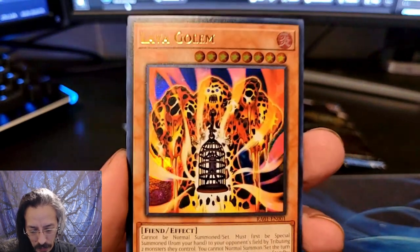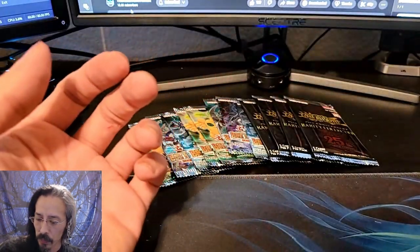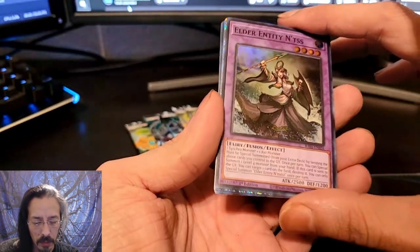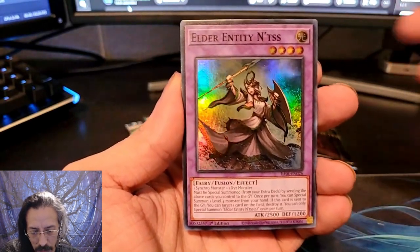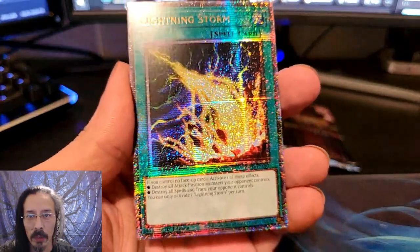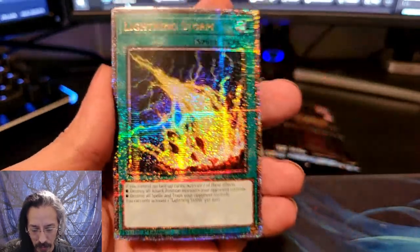And an Ultra Lava Golem. Nibiru the Primal Being. Looks like we did get a Quarter Century. We have Elder Entity N'tss. Beautiful — I'm looking for one of these. We have a Quarter Century Rare Lightning Storm. Wow, just look at that. Quarter Centuries — the wish Starlight Rares.